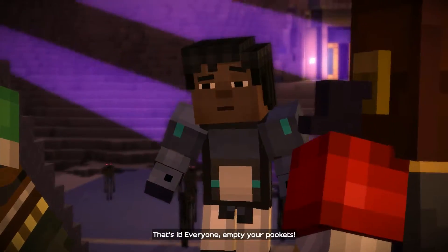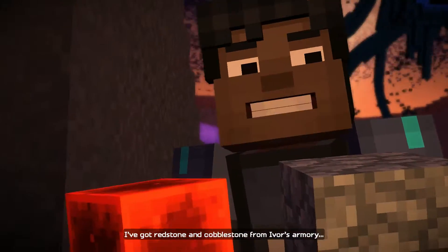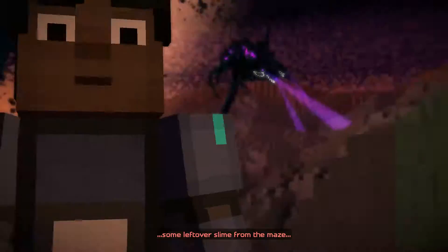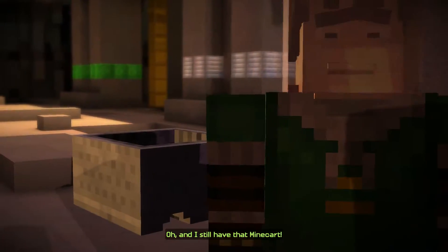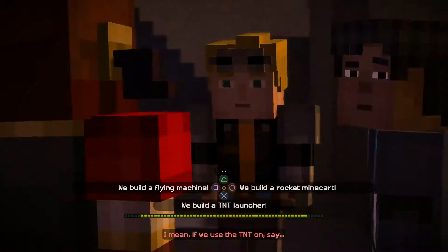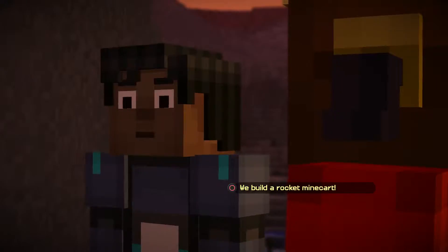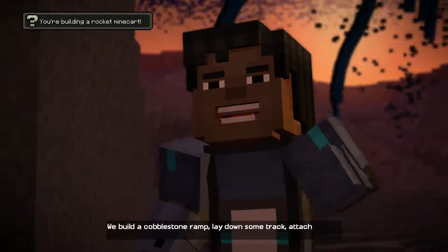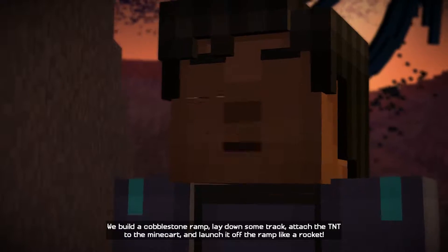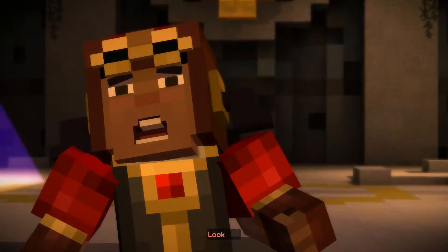I'll build you a way up — that's it! Everyone, empty your pockets! I've got redstone and cobblestone from Ivor's armory, fireworks and TNT from Boomtown, pistons and repeaters, some leftover slime from the maze, wool from Soren's place, and they still have that minecart. If we use the TNT on the minecart with those pistons and all that cobblestone, we could build a ramp — or go straight up vertical. The rocket minecart might be better: lay down some track, attach the TNT to the minecart and launch it off the ramp like a rocket. Heck yeah, I love that idea!